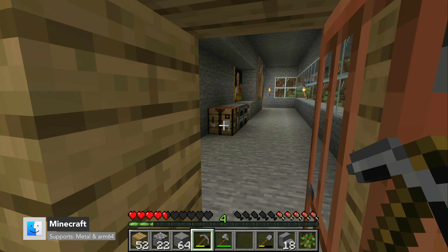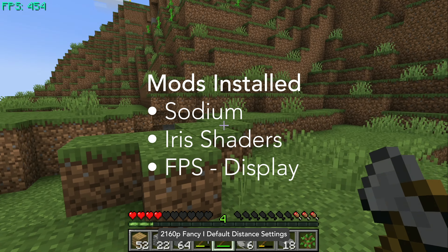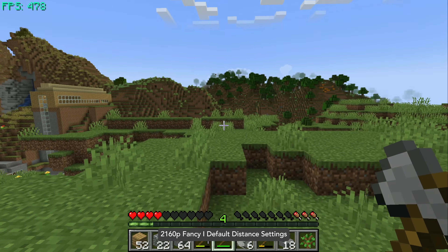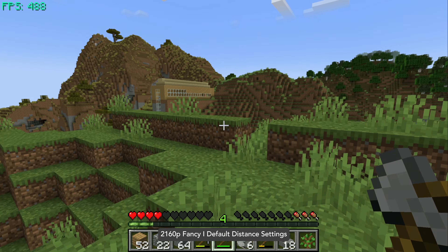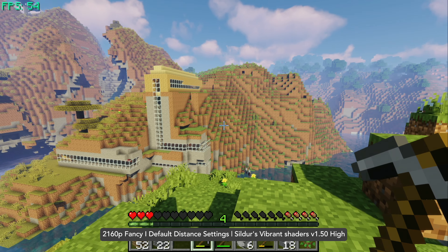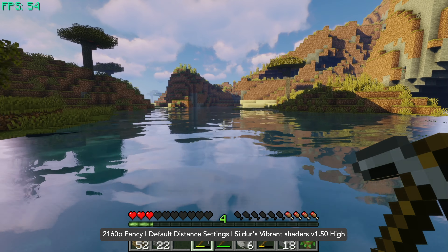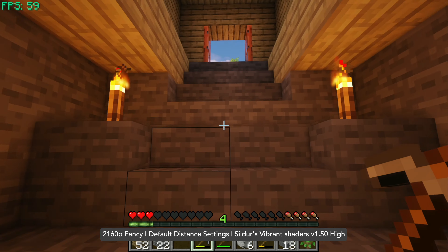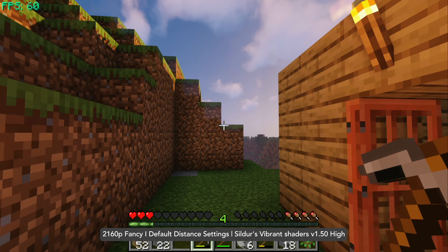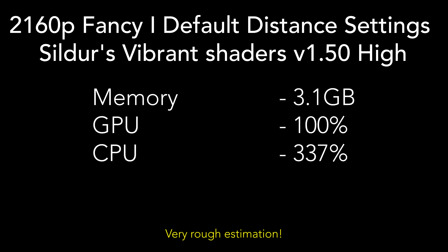As of mid-2022, Minecraft is officially native on Apple Silicon. With popular mods installed through Fabric Loader, such as Sodium and Iris Shaders, you can play at 4K resolution with fancy settings at over 200 FPS. Several shaders work too — I'm using SILDA's Vibrant Shaders version 1.50 High, which completely revamps the lighting and adds advanced effects like volumetric lighting, bloom, ambient occlusion, and reflections. You can play at 4K fancy graphics with up to 60 FPS with shaders, using up to 3.1 gigabytes of memory at peak and 100% of the GPU and 337% of the CPU.